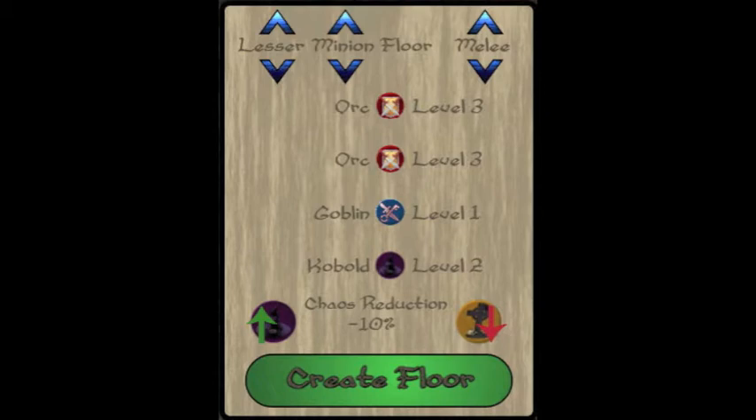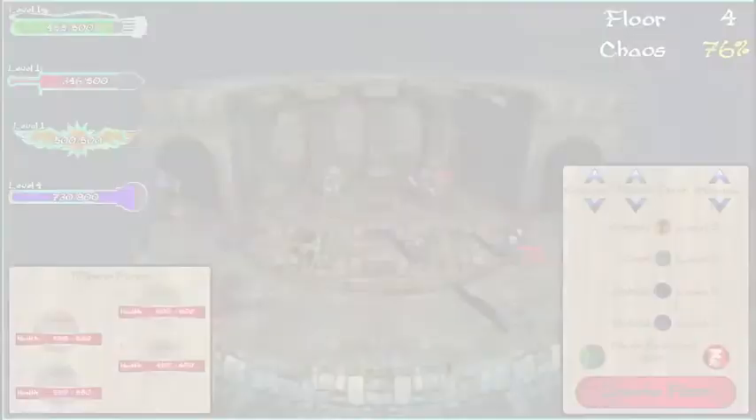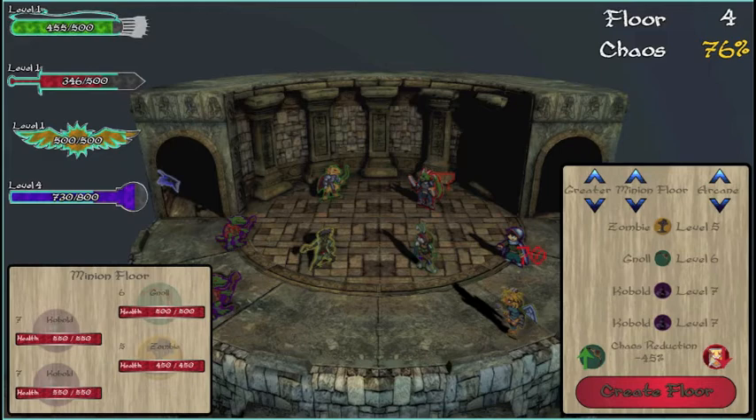Floors include the following. Minion floors allow the player to choose the prevalent types of minions that will appear on the floor, along with how high in level the minions will be in comparison to the adventurers. These floors will grant more experience if the player places a minion floor with minions of a higher level than their adventurers.